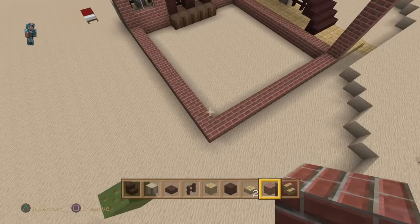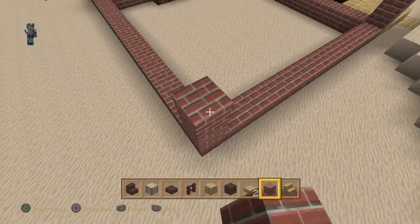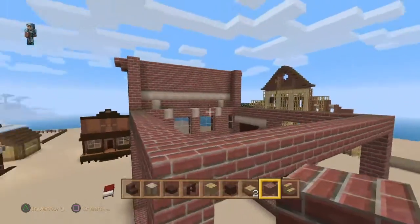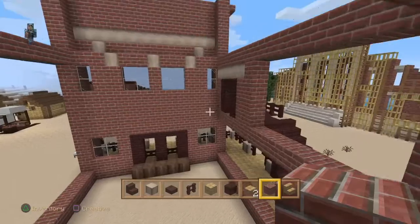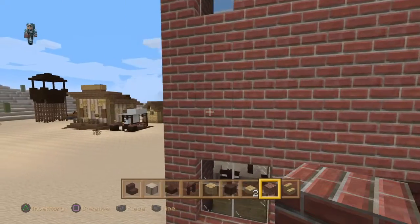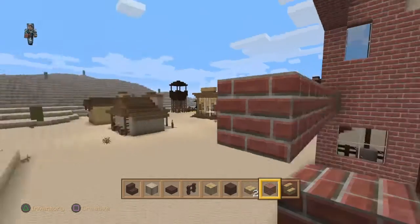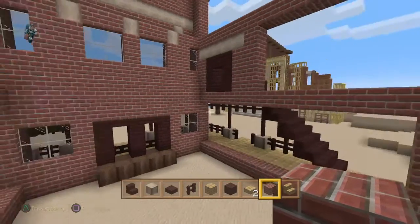We're going to go around working on the frame and then we can fill in the frame as and when with whatever we need. It gives us the skeleton structure to work with and then it just makes building a lot simpler once you've laid everything out. I'm going to go along and that is the border and boundary for the next level.